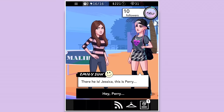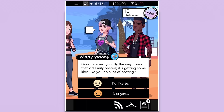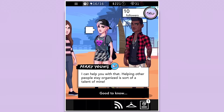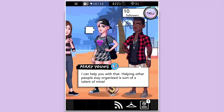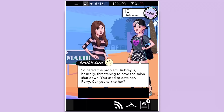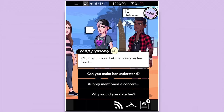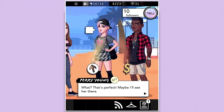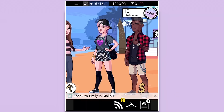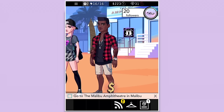'There he is! Jessica, this is Perry.' 'Hey Perry!' 'I saw that vid Emily posted — it's getting some likes. I can help you with posting; helping other people stay organized is sort of a talent of mine.' 'Here's the problem — Aubrey is basically threatening to have the salon shut down. You used to date her, Perry — can you talk to her?' 'Let me creep on her feed... the concert! Maybe I'll see her there. Do you want to come? I have the tickets and it's right here — let's go!'